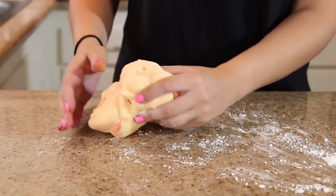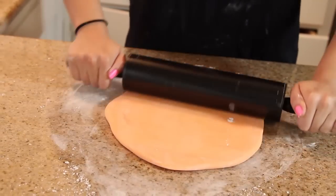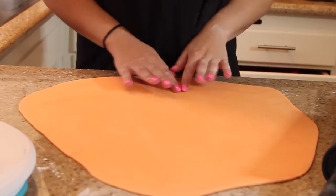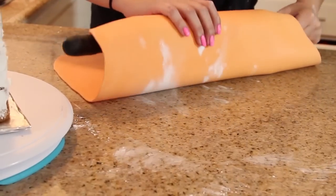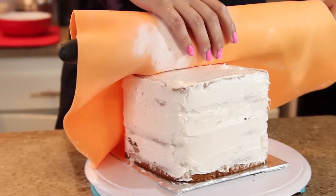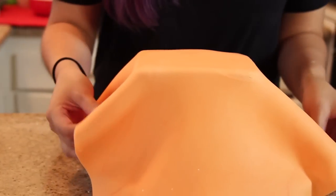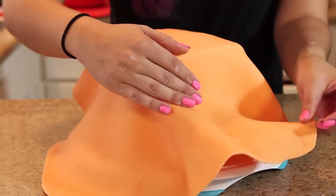If the fondant gets too sticky, just add a little bit of powdered sugar. Once you have an orange you're satisfied with, we're going to roll out our fondant very thin. Make sure to turn it often and have some powdered sugar underneath so it doesn't stick to your surface. Now that your fondant is all rolled out, grab your rolling pin, fold it over and roll it up, then carefully roll it over the top of the cake and press it down firmly. You can pull it a little bit, but try not to pull it too much because then it'll start cracking — just try to push it down and rotate it.